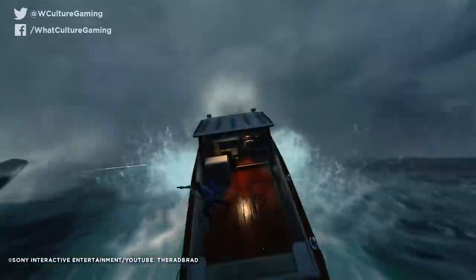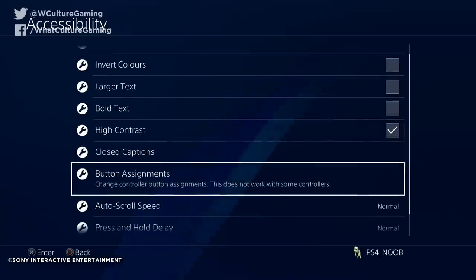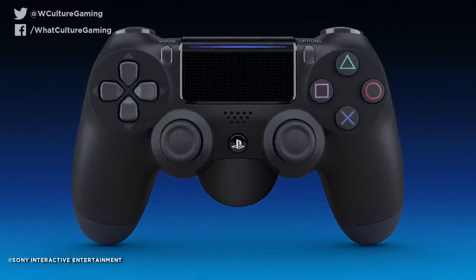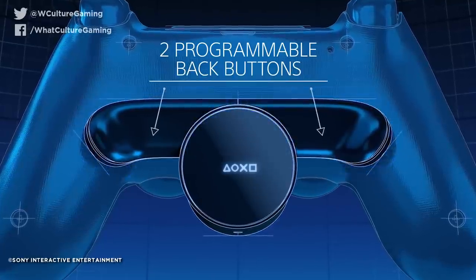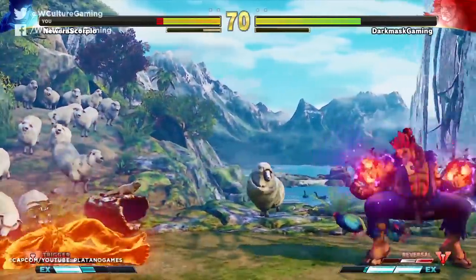Speaking of customization, if you're playing a particular title and it doesn't let you remap in-game controls, head to Accessibility, then to Button Assignments, and you can remap everything to your heart's content. Sony recently released an official back-button attachment with two more paddles that can also be customized. If you're a die-hard Call of Duty, Street Fighter, or any other esports player, you'll likely benefit from a totally custom control scheme.